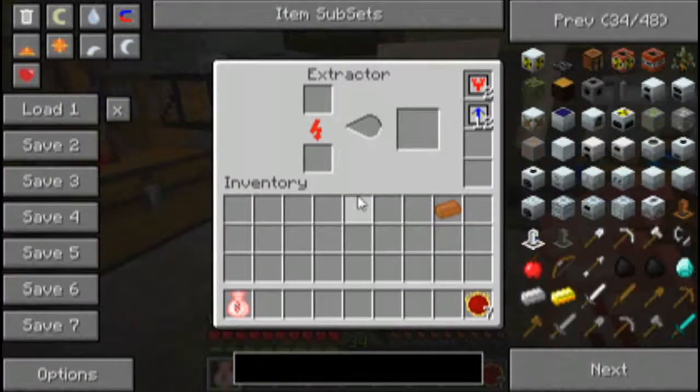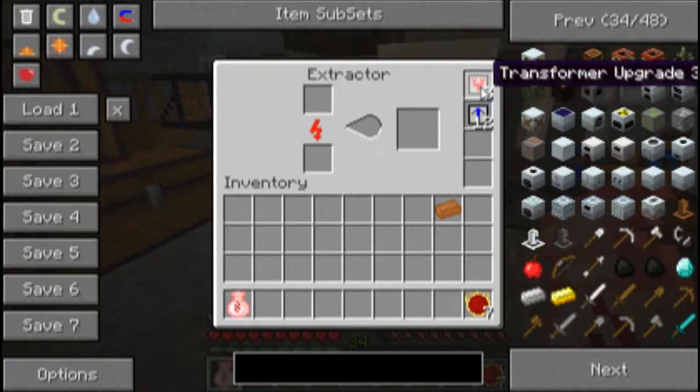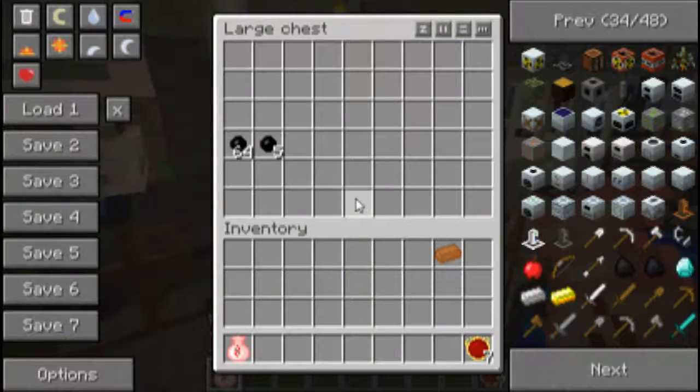You can see here I have overclocker upgrades in the extractor to make it extremely fast, and we have two transformer upgrades because we're running off of high voltage. If I didn't have these transformer upgrades and tried to run this extractor on high voltage, it would explode. But you can see the extractor goes very fast and with the electrical engine there, it pulls out all three rubber at once to push it into this chest.